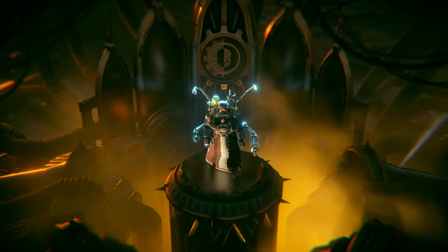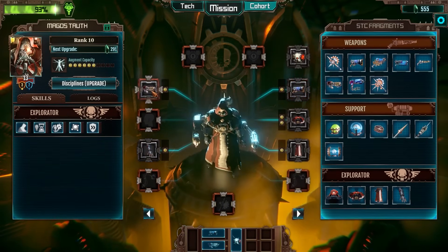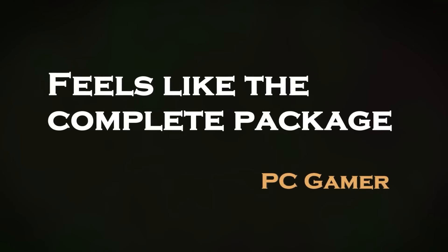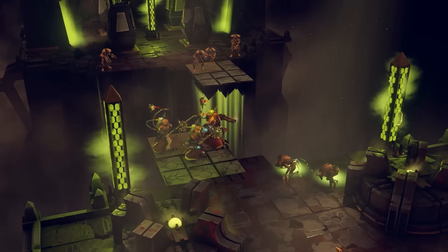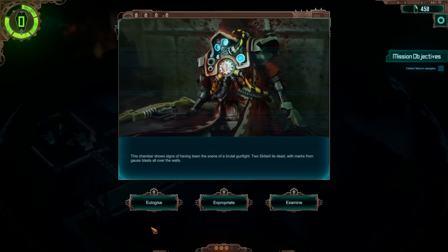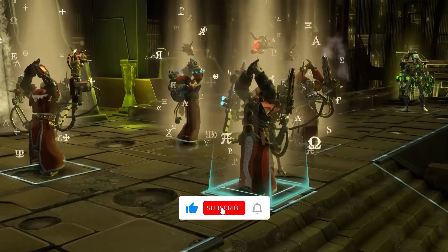This turn-based tactics and management game brings two factions that you don't see represented too often across the universe. First are the Adeptus Mechanicus, a machine-worshipping people who are so fanatical that they sacrificed most of their humanity for the benefits that machines can offer, and the Necrons, the culmination of an ancient empire immortalized in these completely robotic beings. There's a lot going on with Mechanicus, but in no way is that a negative statement.